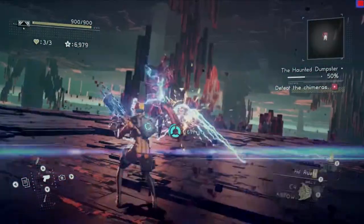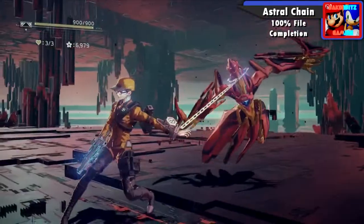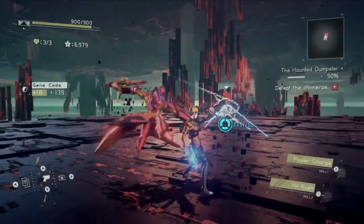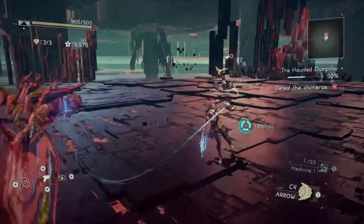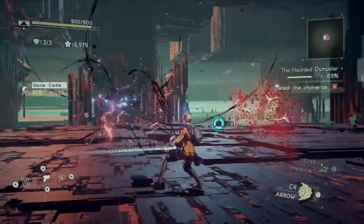Hello, my name is MrBaconBits and welcome to my Astral Chain 100% File Completion Guide. We're on to File 4 and at this point maps are going to start getting bigger and non-linear. Because of this I'm going to add a map overlay for each item in those non-linear areas to better show where you need to go. Let's start with the cases.